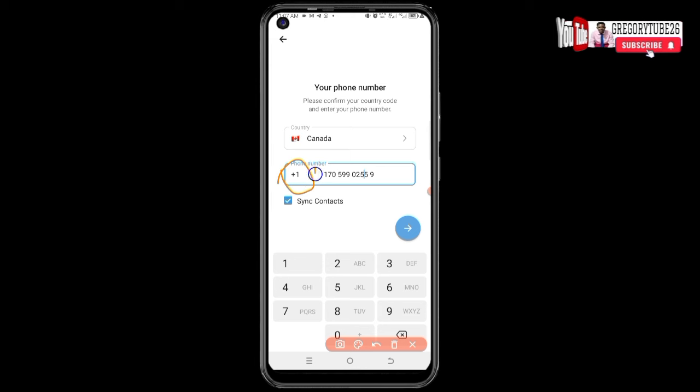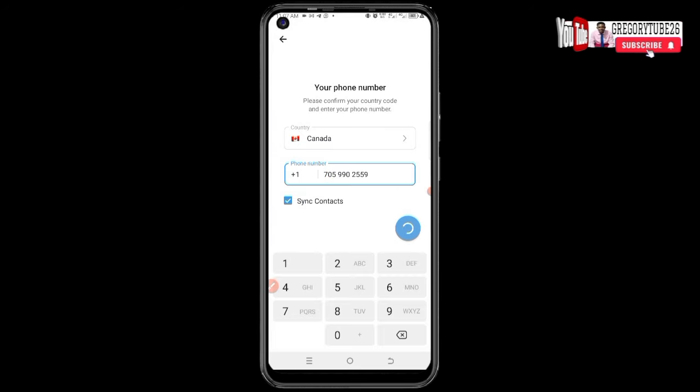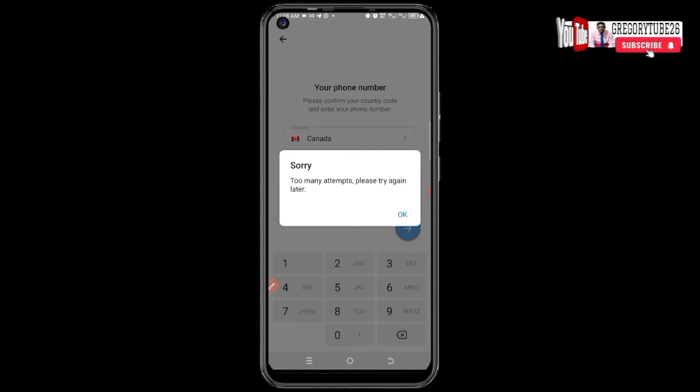Since the national code is already showing as +1, you need to remove the leading '1' from the number you pasted — just remove that digit, leaving the main number, and click next. They will ask if you're sure the number is correct — click Yes. You may get a message saying 'too many attempts, please try again.'